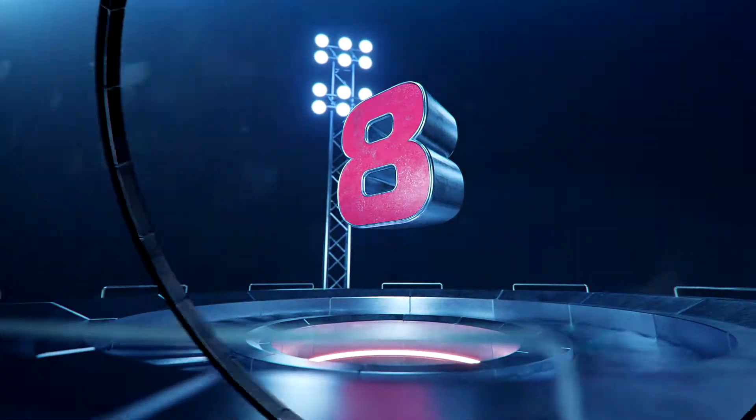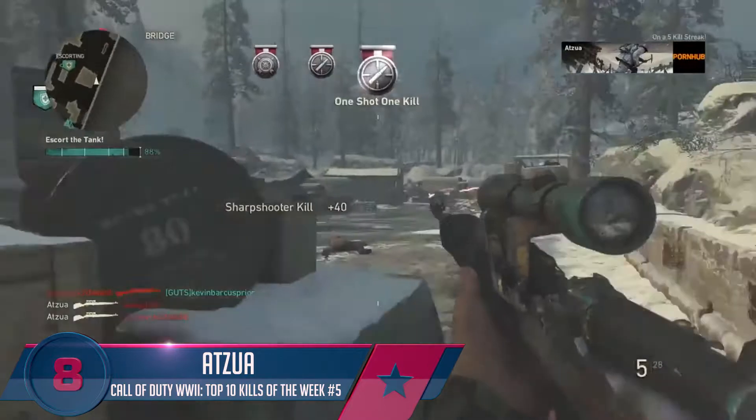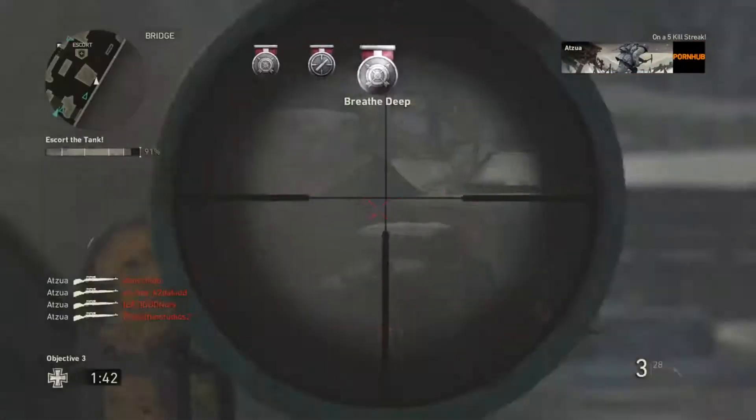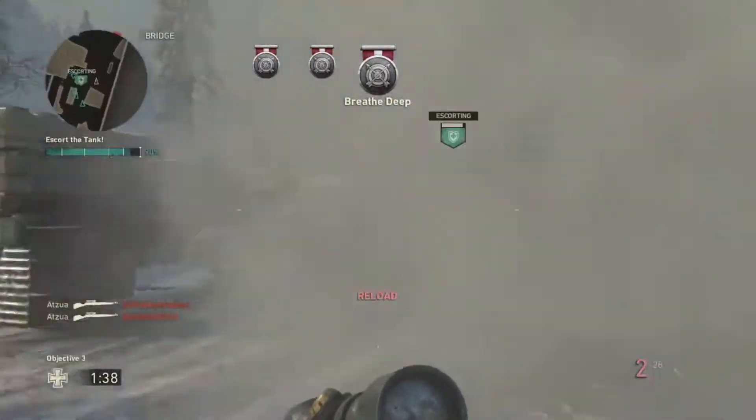Jumping into the number eight play, we have Adzua — hopefully I'm saying that name right — and he also has the sniper rifle. Starts off with two kills, three kills — the third guy was actually shooting at him but missing every single shot — picking up the fourth and the fifth kill to complete the five killing streak.